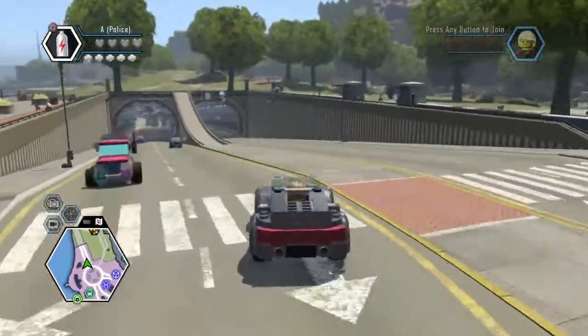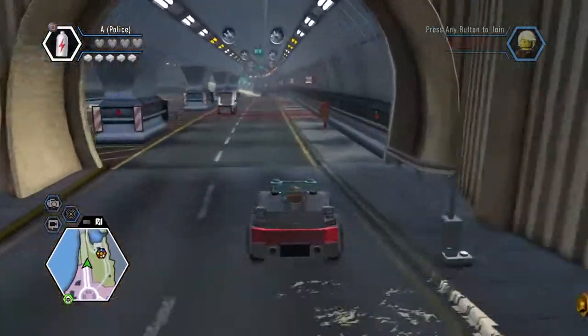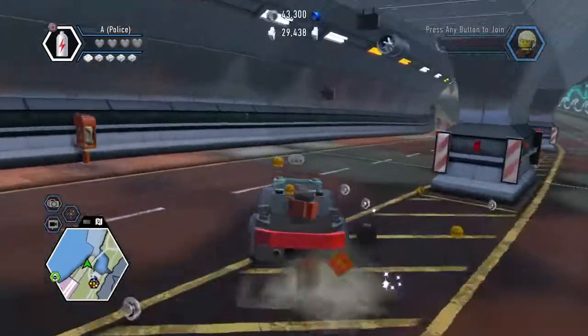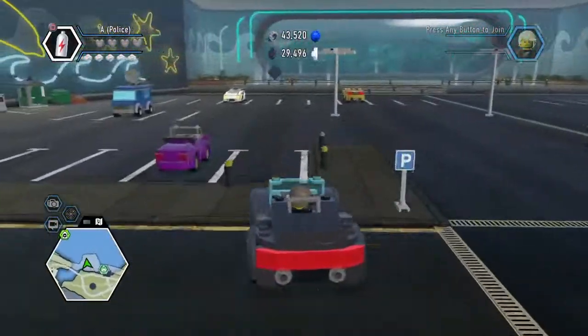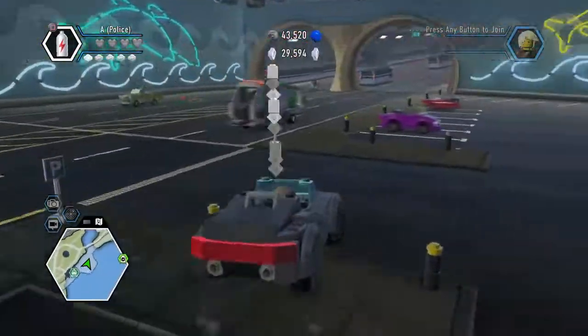You cross that and go into this bridge. Then you go here even though it's illegal, and at this place where there are a bunch of lights, you take a turn. This place is awesome for drifting — just check it out.